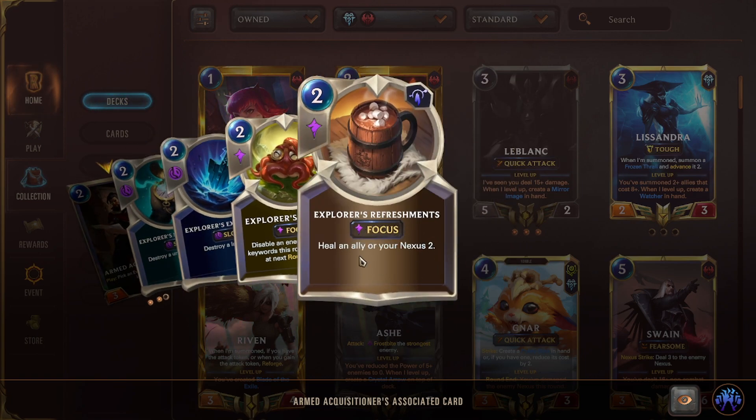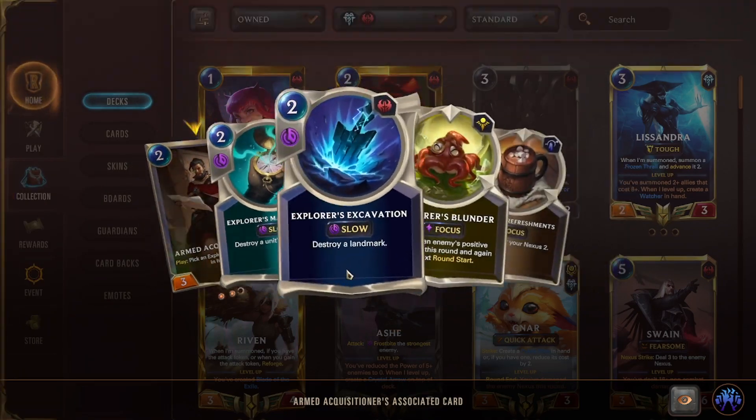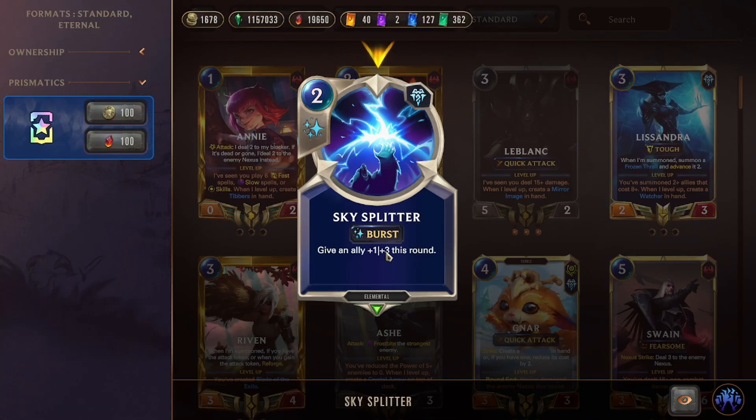Acquisitioner is a flexible card — you should always have something good to grab depending on the matchup. Ice Fell Archer is a two-mana 3/1: on play, Frostbite an enemy. We run multiple alongside other Frostbite effects to level Ash and help win the game. Triple Sky Splitter — a really strong combat trick, +1/+3 for two mana. That plus three HP on a unit lets you outplay a ton of direct damage spells.